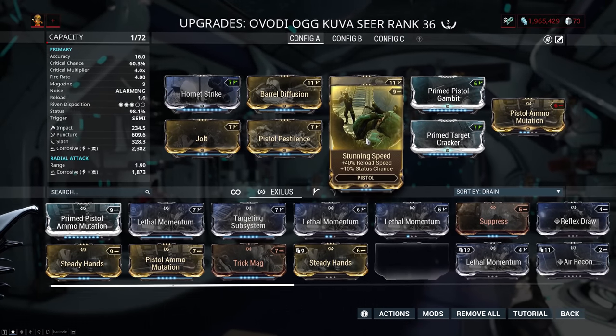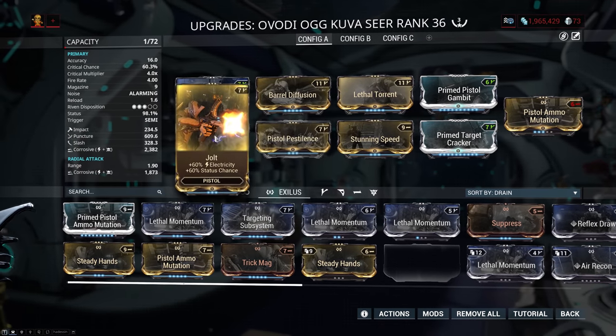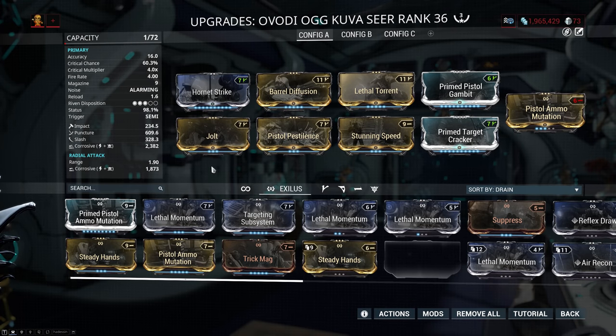Moving on from there, I have Stunning Speed, which I put on in the end because I was really not feeling that 2.3 second reload — the fire rate is pretty high so you can empty your magazine really fast. And to round it all off, I have Pistol Pestilence and Jolt for corrosive damage and status chance, though if you are fighting the Corpus, especially at higher levels, I would take out Jolt and put in Scorch for gas.